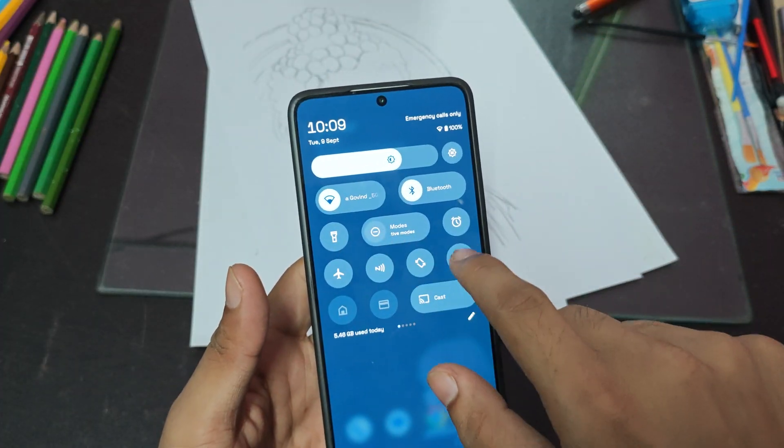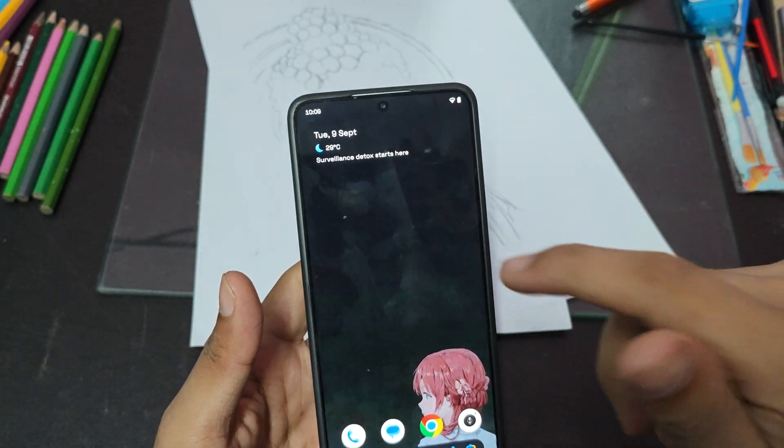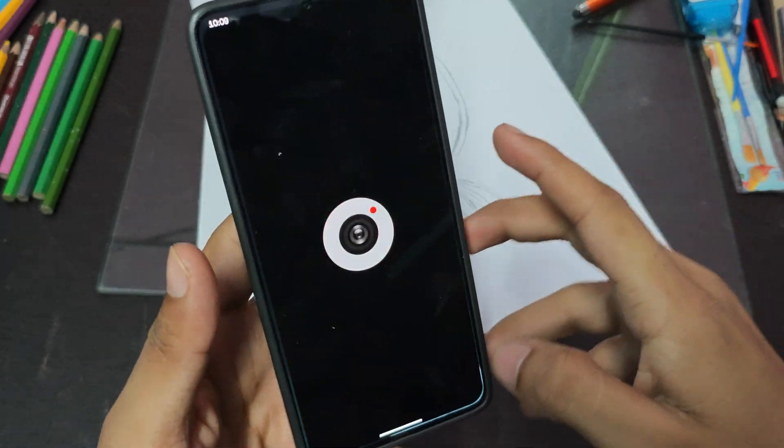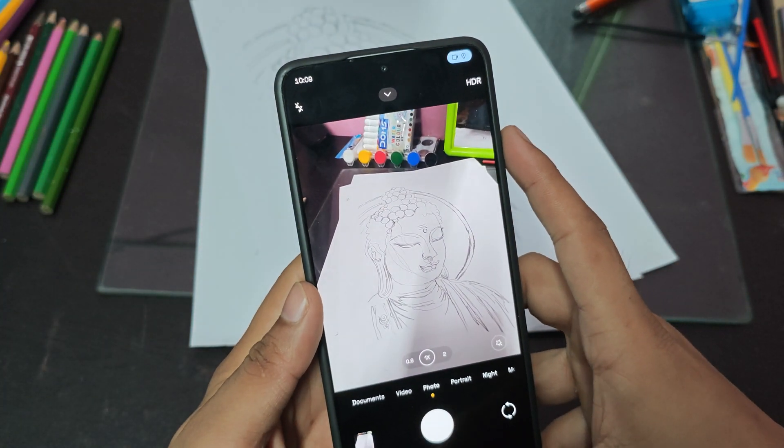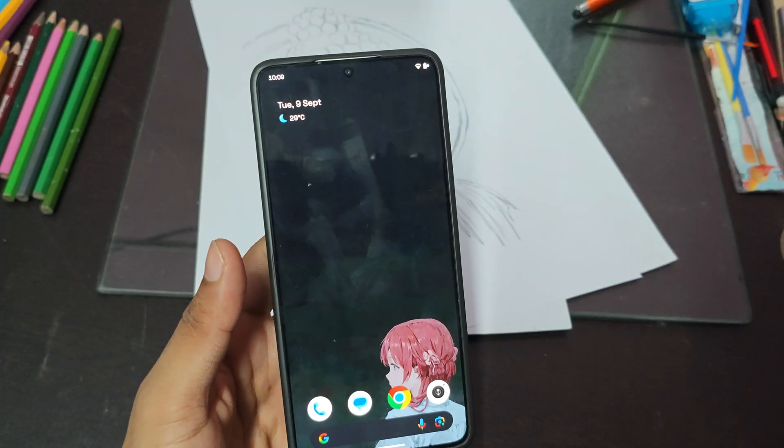Let me show you the status bar — you get all the Android 16 widgets and status bar features and functions. You do get stock camera here and the camera is working fine. You can even install GCam manually and use it.